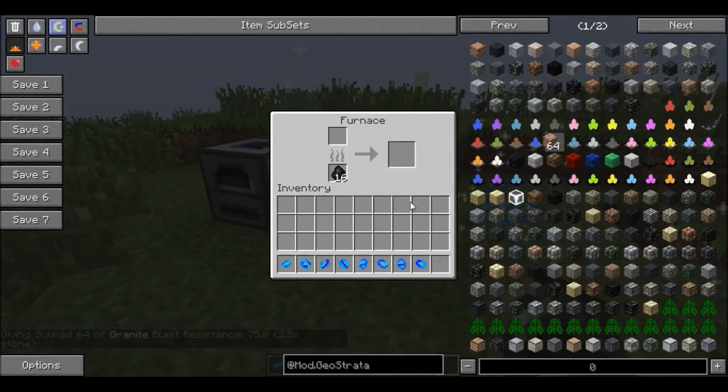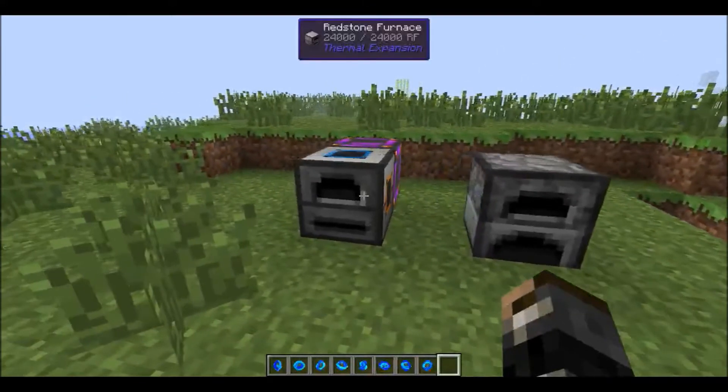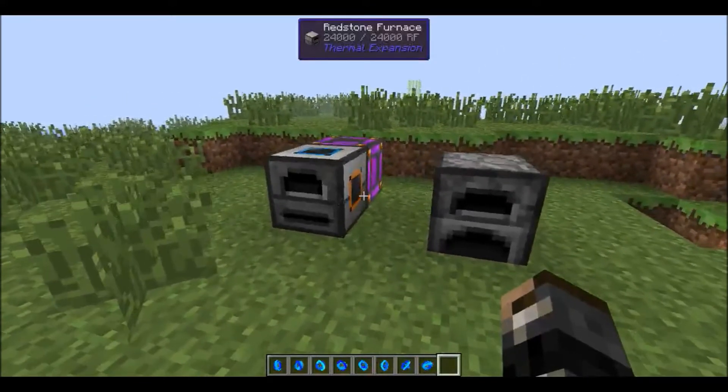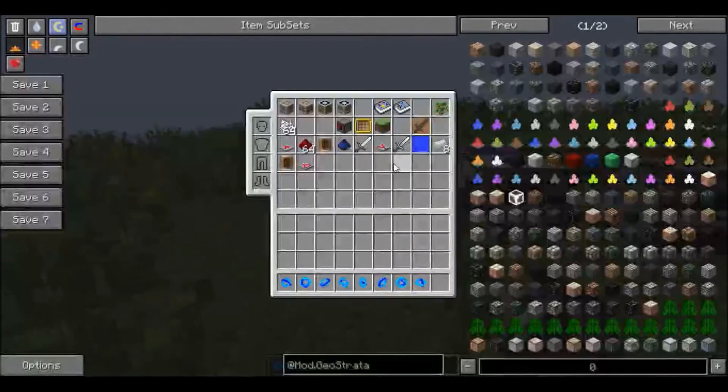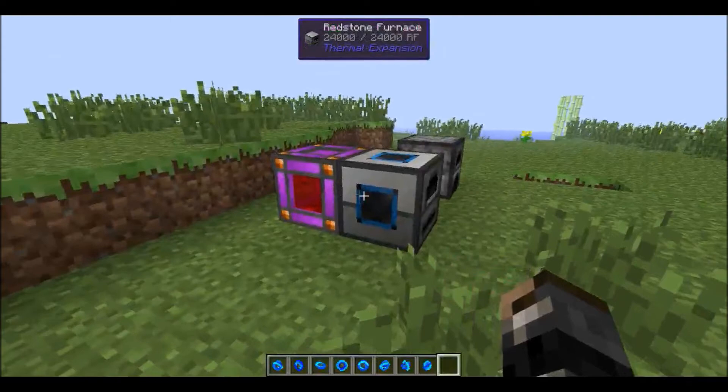You can actually use this for some kind of power generation machine from other mods as well. For example, if you had a lava generator you could probably do that. I'm going to use this creative cell and this redstone furnace.